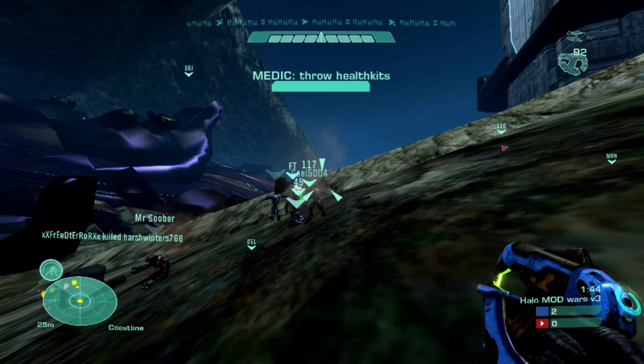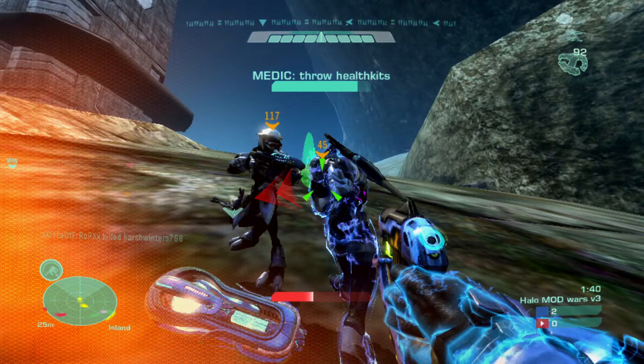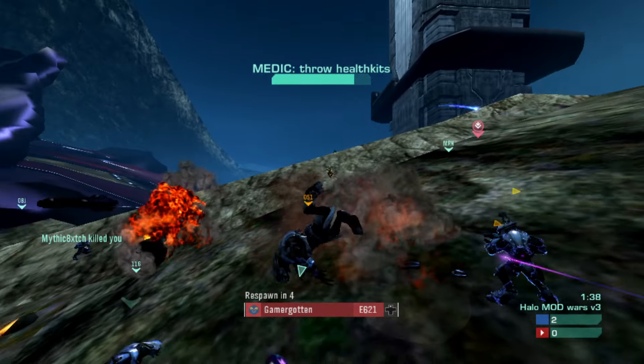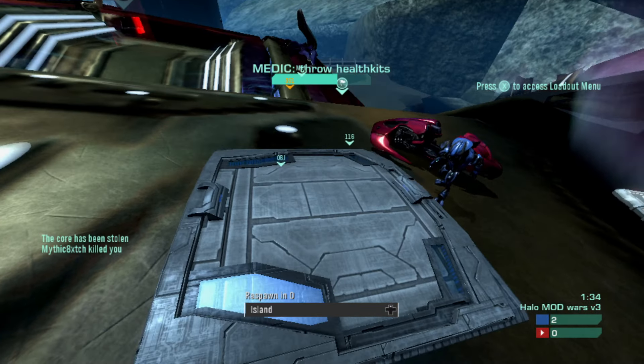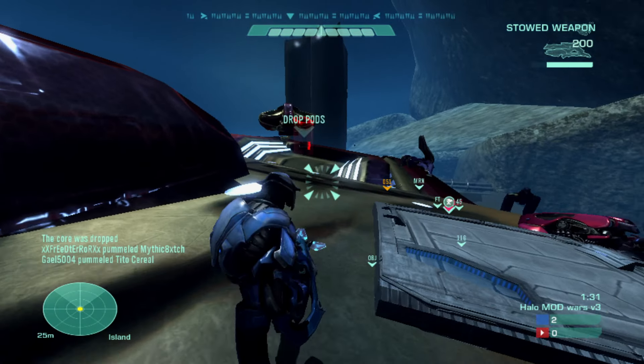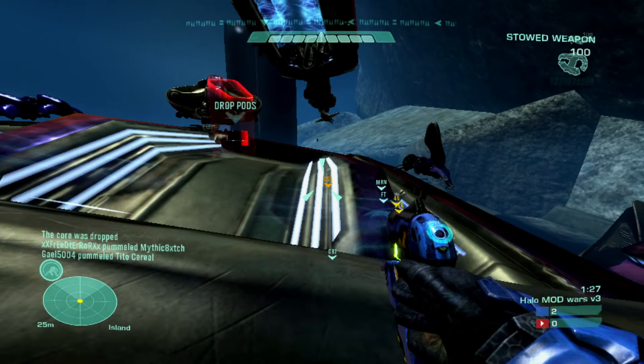We've got the health packs — you get a health pack. And the other special loadout we've got is the turret stone, which is the equivalent for the spawn team as well.